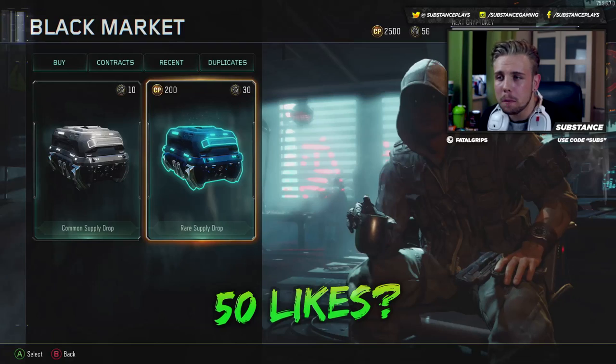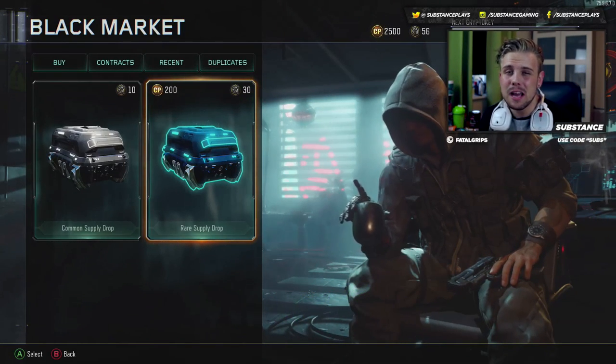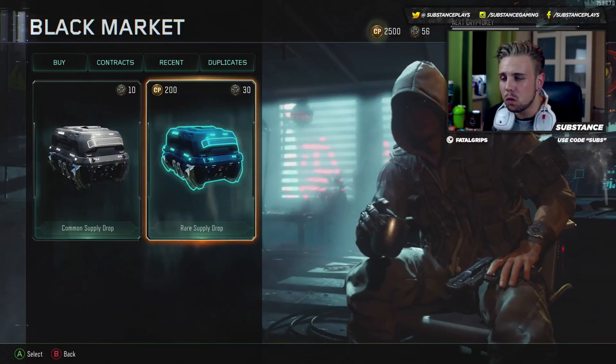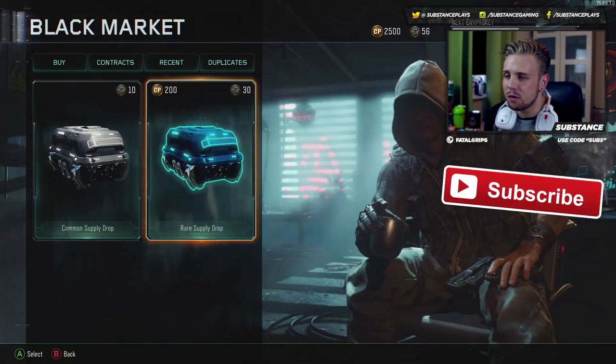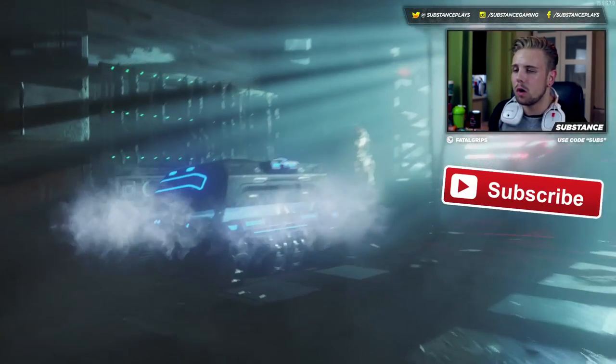I have 2,500 card points. If I need to get another 2,500 card points just to see if I can get a weapon, I will definitely be doing that because I really want to see this Peacekeeper. I really, really want one of these new weapons. So without further ado, let's just get straight into this and open the first one.